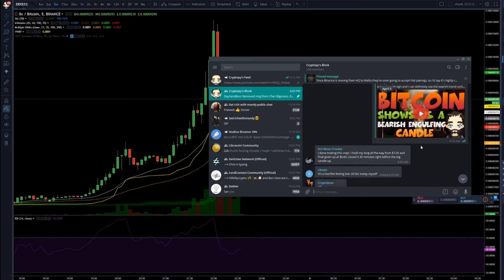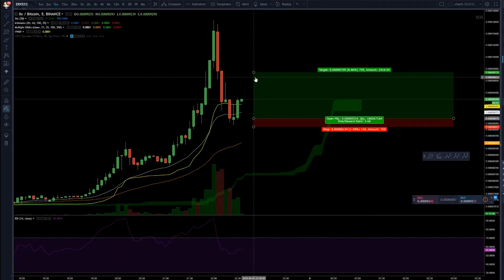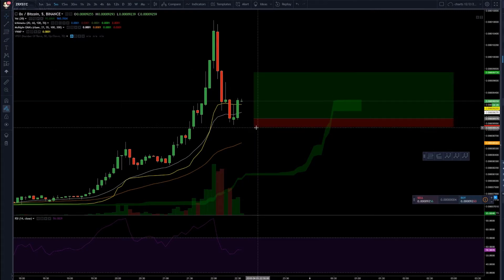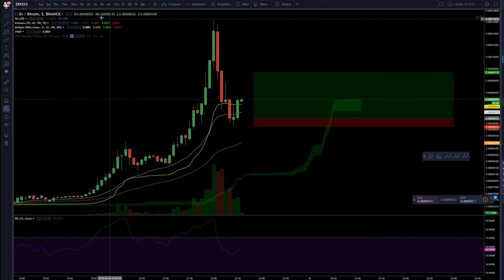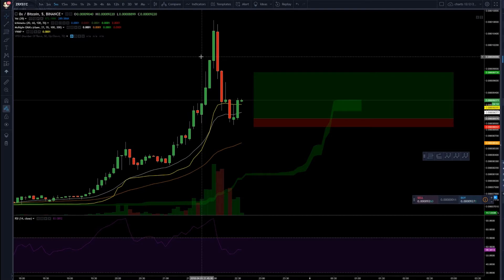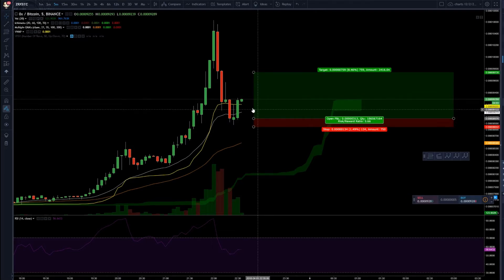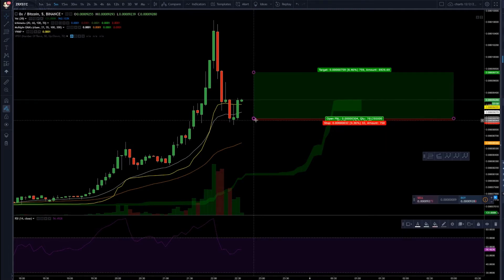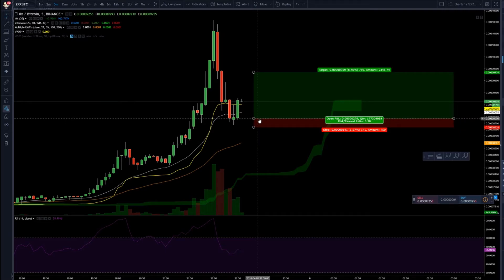In margin trading you need to have a stop, you need to have profit targets — you need to have everything in place before you even place the trade. The same on Binance — we're targeting here, here's our stop loss, if it gets hit, whatever. Now we've moved away from our entry order. What I would do right now if we were in this trade is put my stop at break even — right now I would be in a spot where I cannot lose.